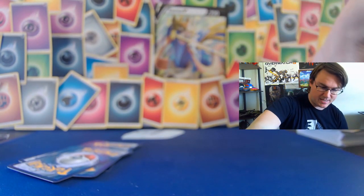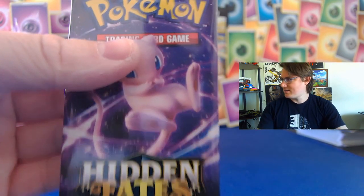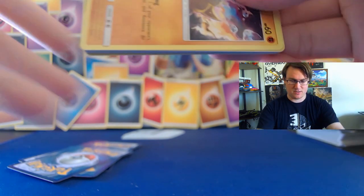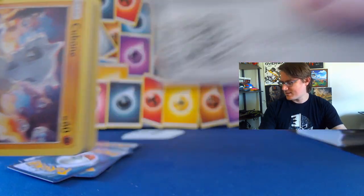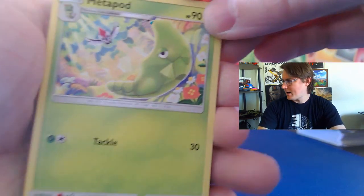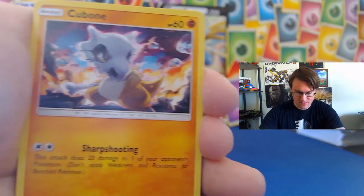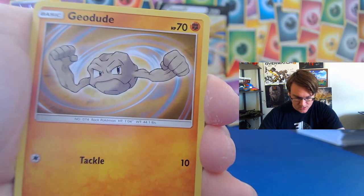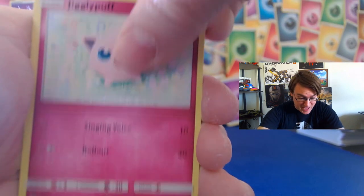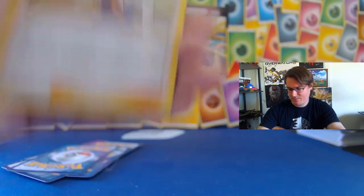At this point, with three packs left, I just want any shiny GX to make me feel right. Doesn't have to be the Umbreon. Doesn't have to be the Charizard. Any shiny GX for a win. Metapod, Geodude's Exile, Koga's Trap, Cubone, Geodude, Slowpoke, Clefairies, Jigglypuff, and a reverse holographic Eevee. Eevee's cute. Blaine's Last Stand — who cares. No shiny GX. Two packs left.